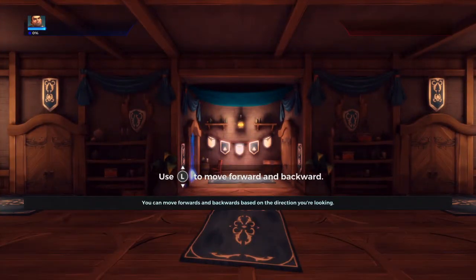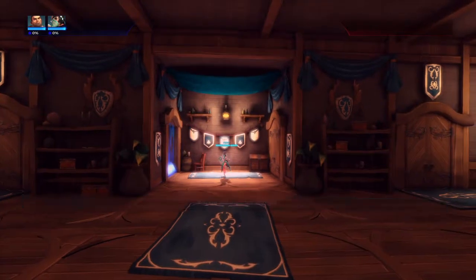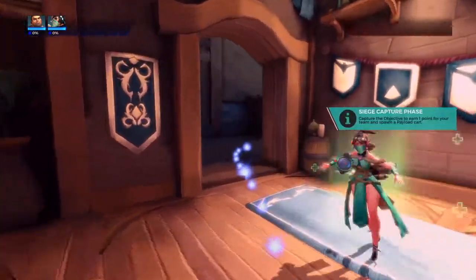You can move forwards and backwards based on the direction you're looking. You can also move left and right. Follow Ying to the next area.